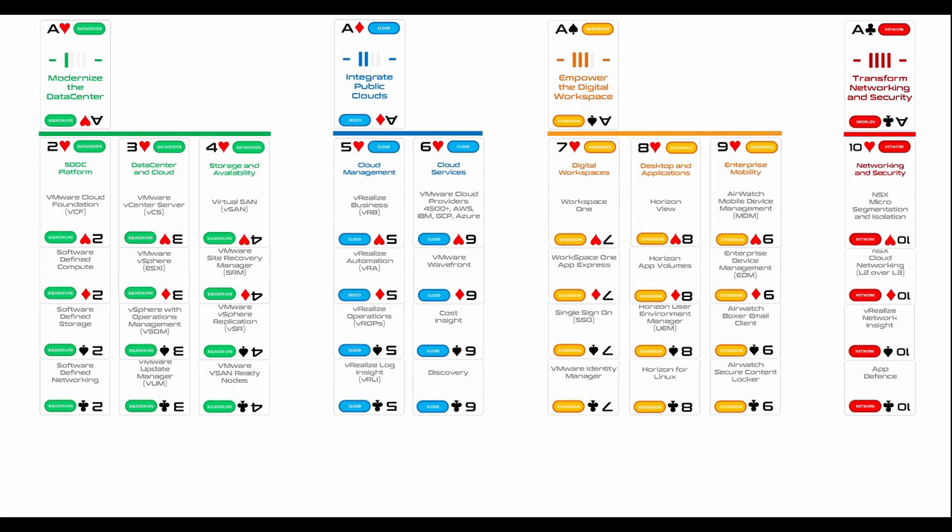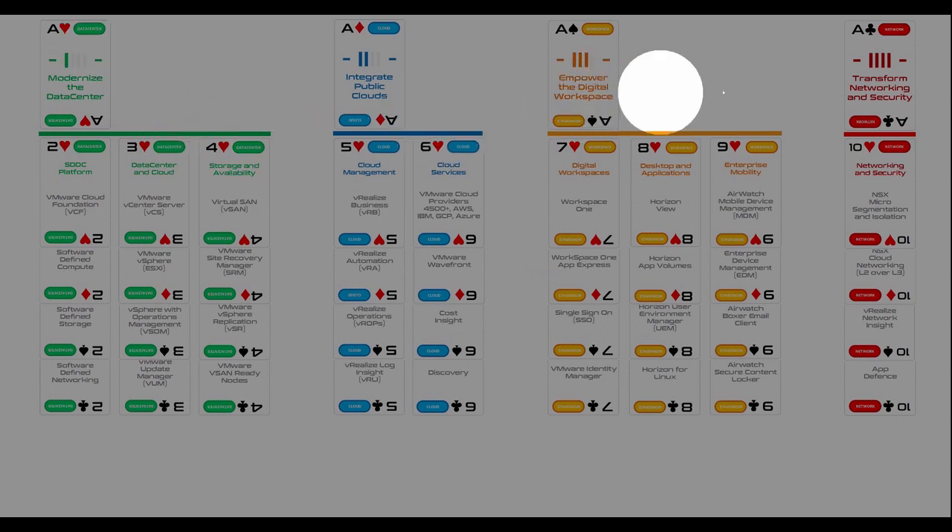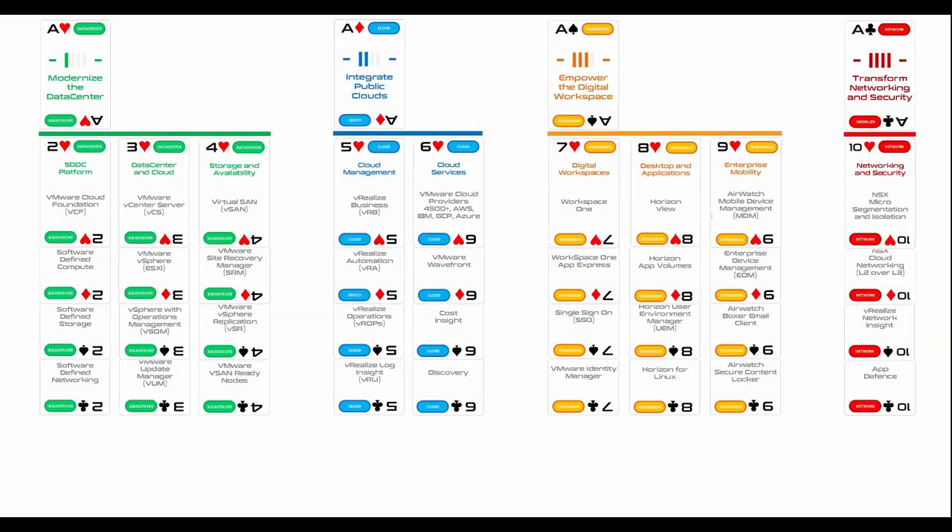That concludes the four strategic tiers: data center, cloud, workspace, and networking. The other dimension is VMware's people-delivered services. Accelerating Advisory Services is a team that helps customers determine what the business should focus on next to stay competitive — similar to how Netflix adapted its strategy while Blockbuster did not. Advisory services include evaluation, diagnostic, and strategy services, and should be brought into opportunities early rather than as an afterthought.